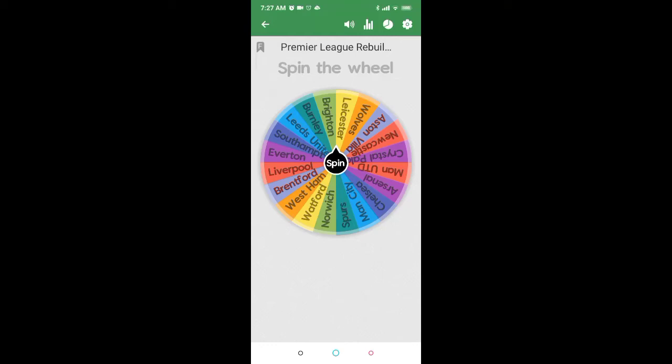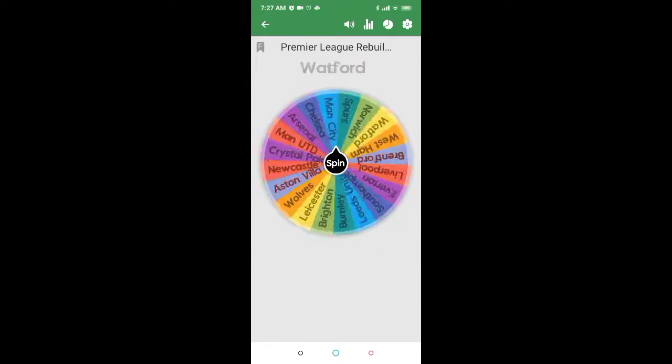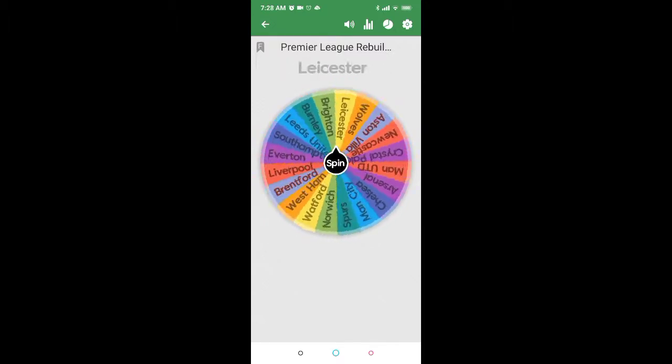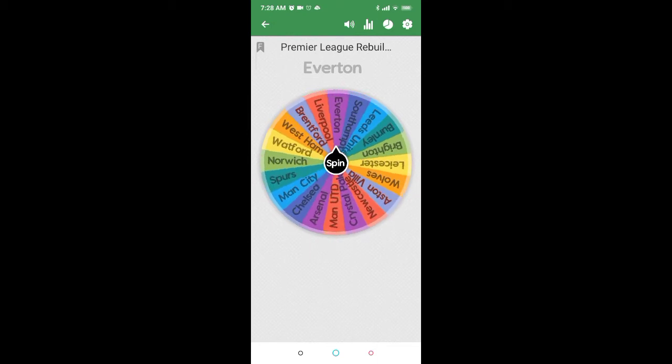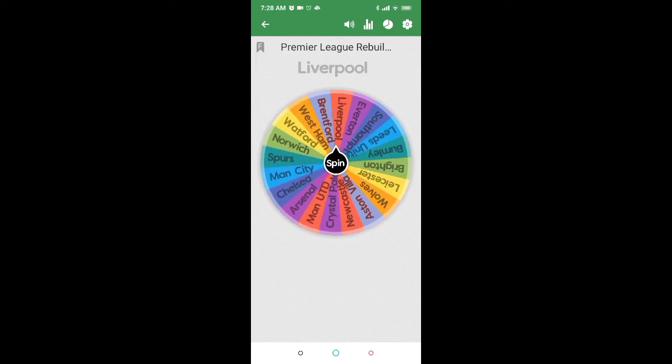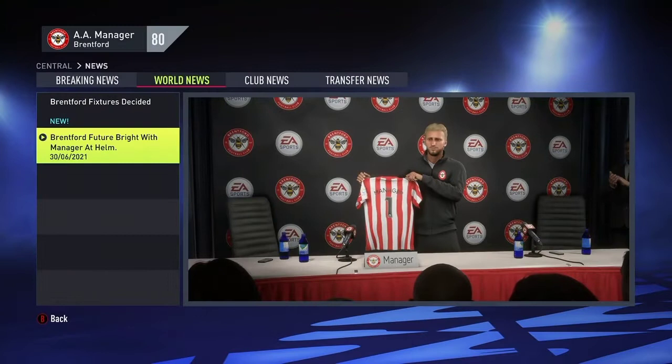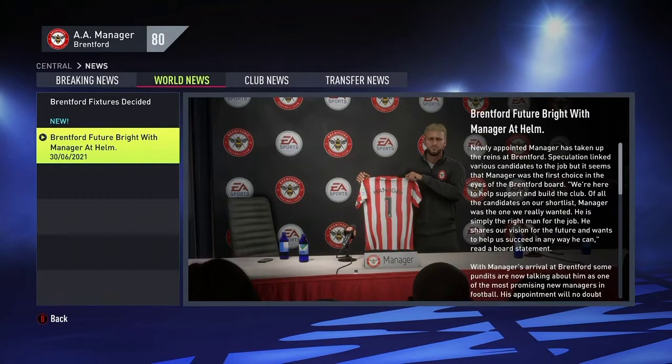Hello everyone, it's FIFA Expert, and today I'm going to be starting a very special series on the channel. I'm going to be calling this series the Premier League Rebuilding Gauntlet. The goal is to rebuild or take over all 20 teams in the Premier League and see how well we do. The wheel gave us Brentford first, so let's head to the squad hub and see what we're dealing with.